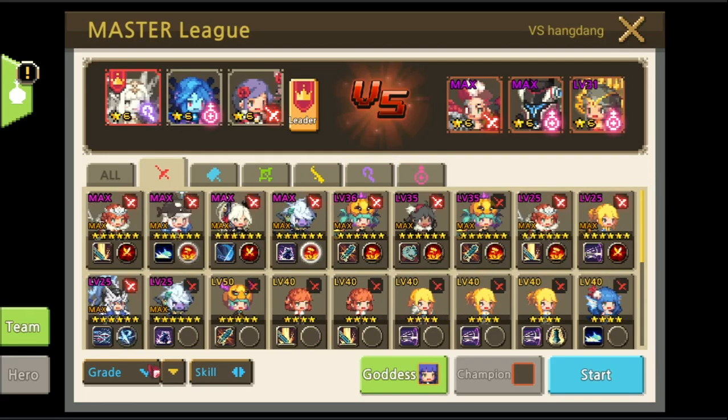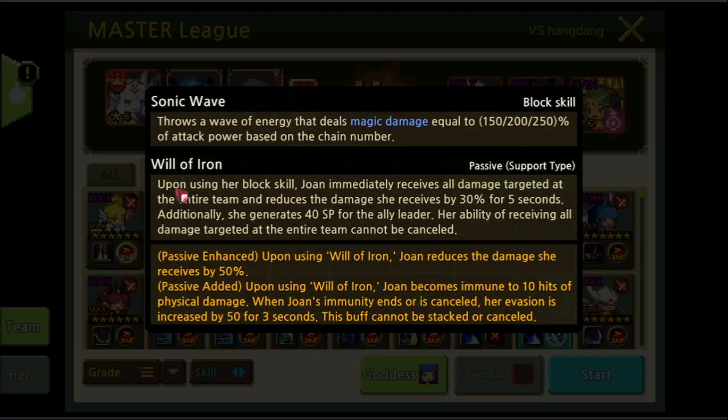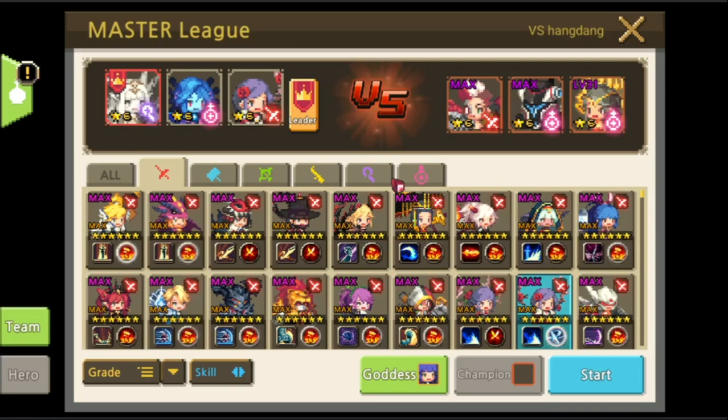For this we will be using Joanne. Upon using her block skill, Joanne immediately receives all damage targeted at the entire team and reduces the damage she receives by 30% for 5 seconds. Additionally, she generates 40 SP for the ally leader. This is important — with this we can get Dragon Fang early.